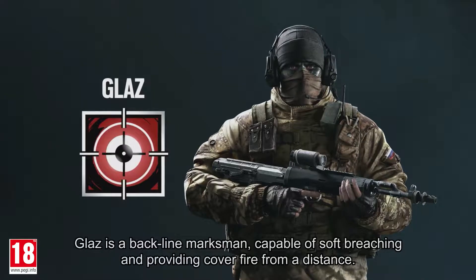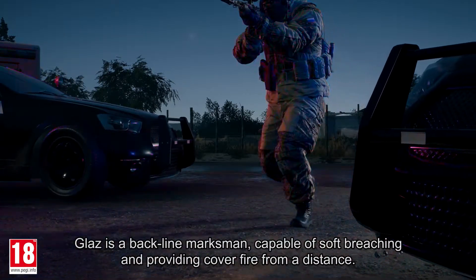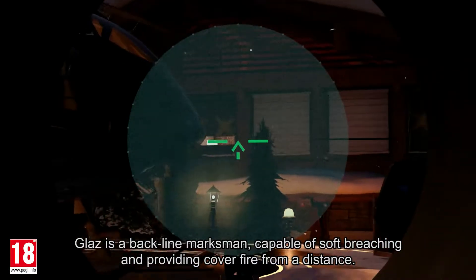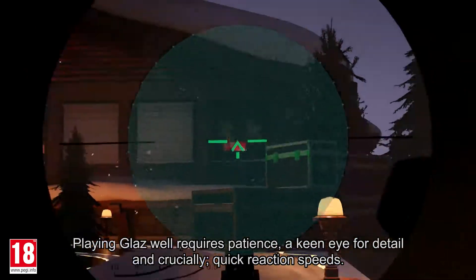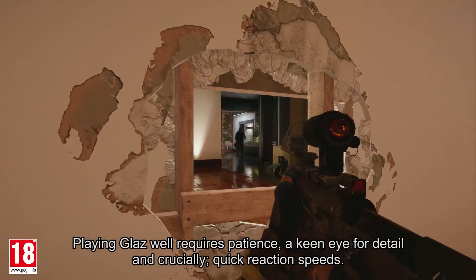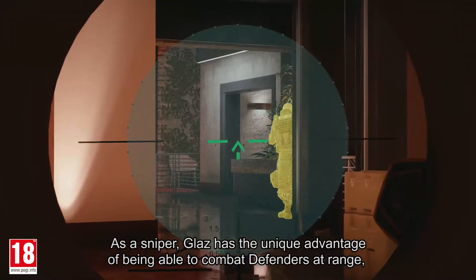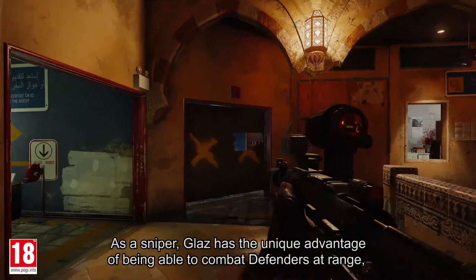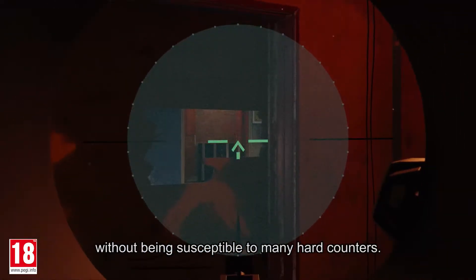Introducing Glaz. Glaz is a backline marksman capable of soft breaching and providing cover fire from a distance. Playing Glaz well requires patience, a keen eye for detail, and crucially, quick reaction speeds. As a sniper, Glaz has the unique advantage of being able to combat defenders at range without being susceptible to many hard counters.